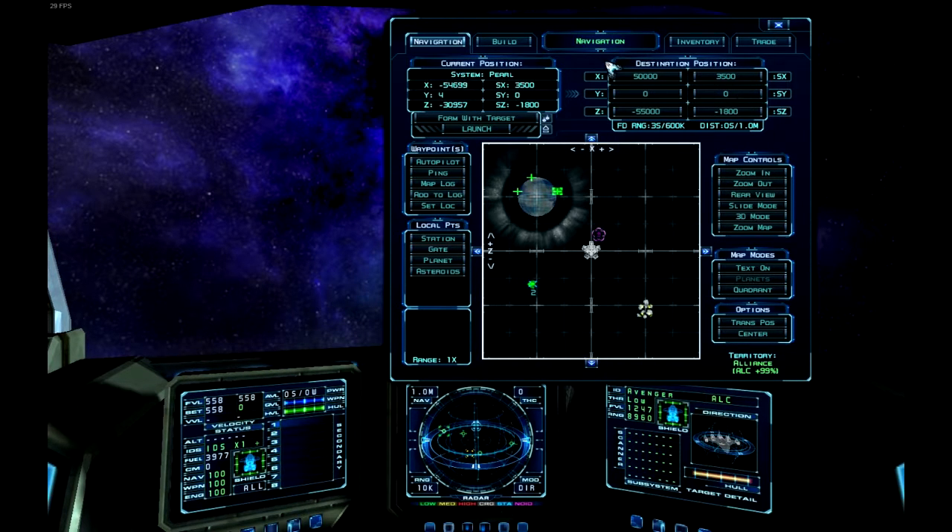Up here we have the destination position. You can click anywhere to change your nav marker, but you can also manually type in any coordinate you want and it will change it for you. You can change the X, Y, Z, and the sector X, Y, and Z that you want to jump to. You also have FD range and distance — I'm guessing the distance is to the nav point, and the FD range may relate to fulcrum drive range.